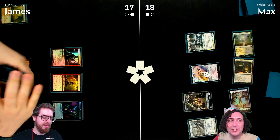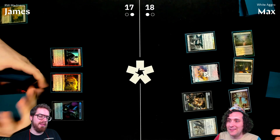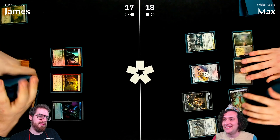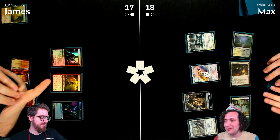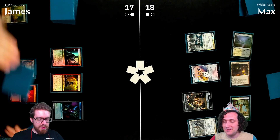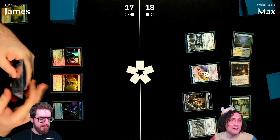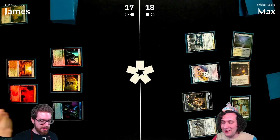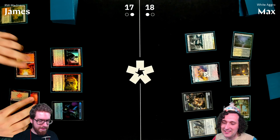Brief tangent about Jacob Geller's video essay on the golem — a really good piece about the Jewish story of the golem with nothing to do with Magic. James plays a one-drop for the turn.